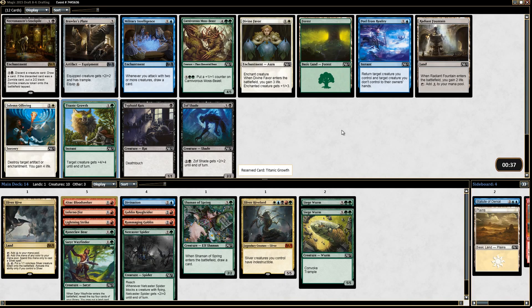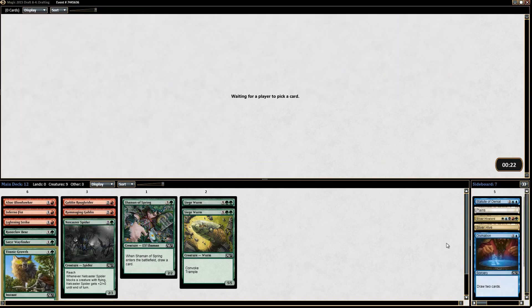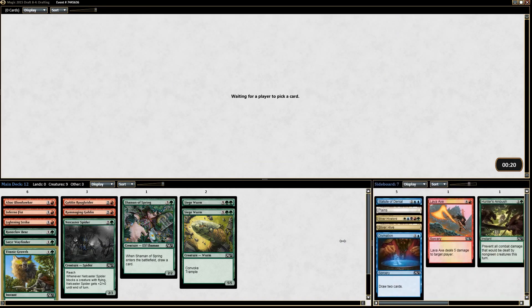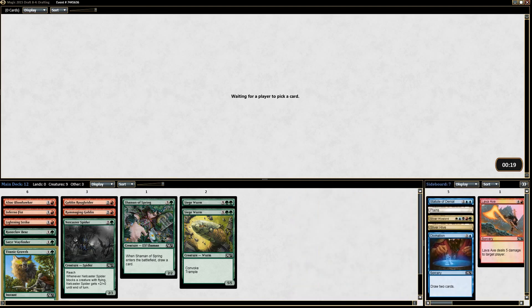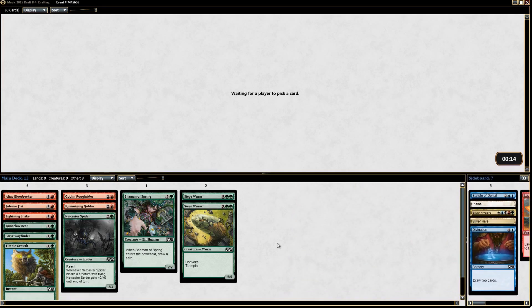This pack is bad for us. Titanic Growth — we have to pass a Rat's which is really annoying; Appeal from Reality can be really annoying too. Titanic Growth it is. I don't mind Titanic Growth, it's just the place where we picked it — we don't want to take it that early.